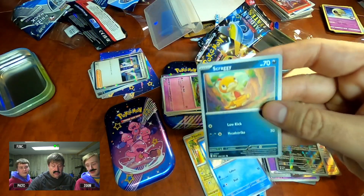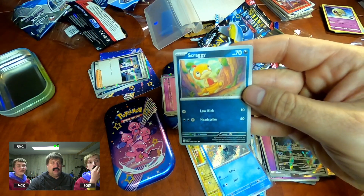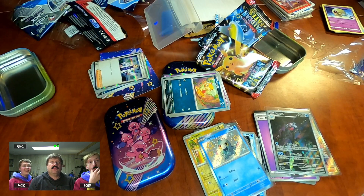We'll look at our favorite new Pokemon — Scraggy — with his Low Kick and Head Strike. Thank you for watching. Please like and subscribe if you enjoyed.